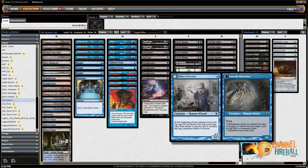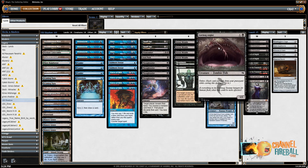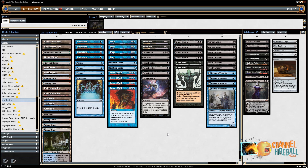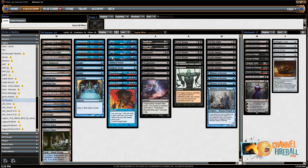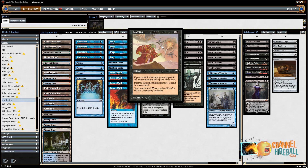We've got four copies of Delver of Secrets, four Death Shadows, two Gurmeg Anglers, and two Reanimates. Those are your threats. This deck is trying to play a cheap threat like Delver, Shadow, or Angler while disrupting the opponent with Thoughtseize, Force of Will, Daze, and Stubborn Denial. Removal comes in the form of Fatal Push, Dismember, and Snuff Out.